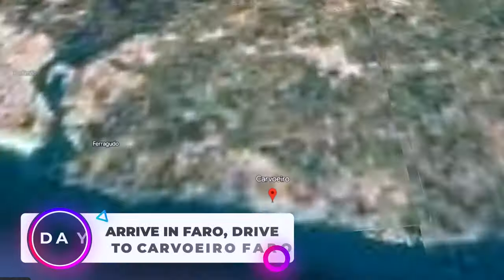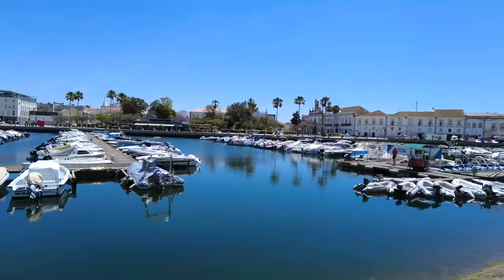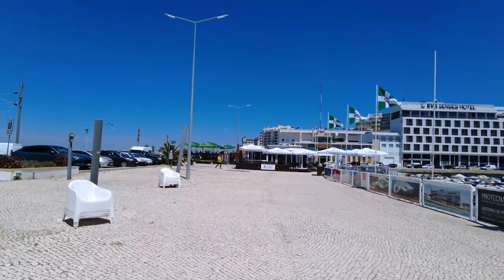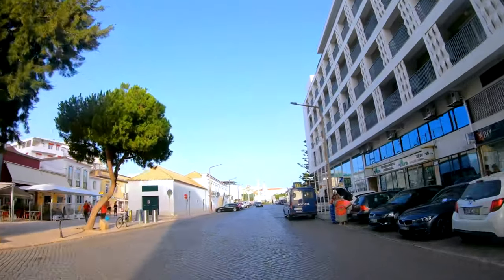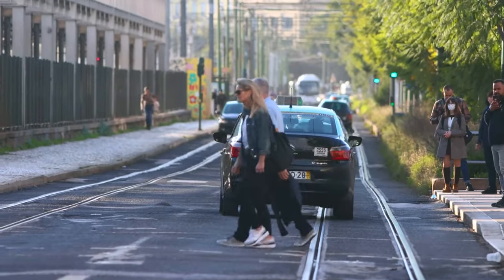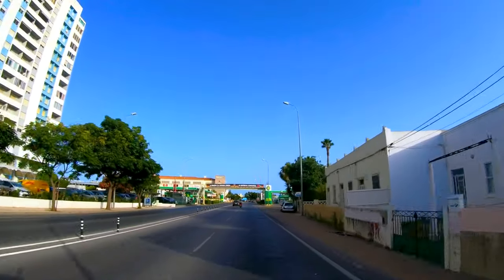Day 1: Arrive in Faro. To begin your trip to the Algarve, fly to Faro, the region's capital. Faro Airport has numerous connections to Lisbon and other major European cities, making it the primary gateway to the area. Alternatively, you can opt to fly to Lisbon and then drive to the Algarve, which is approximately a 2.5-hour journey. When you reach Faro Airport, rent a car — we got ours for only 18 euros per day, though winter months have lower prices.